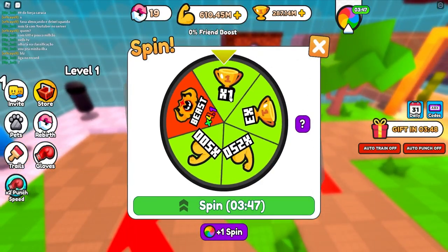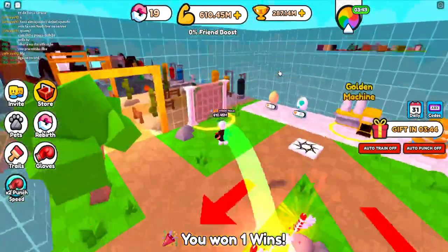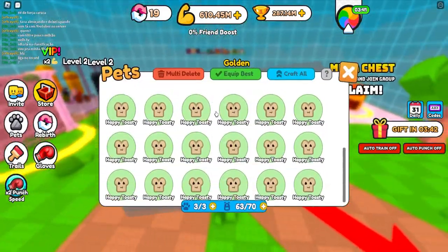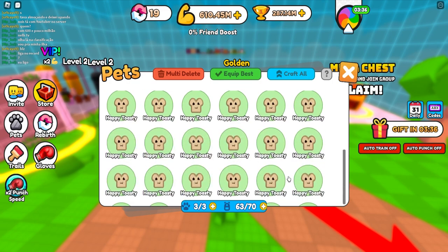You also have a wheel spin — I think that resets every couple of minutes. As you can see, it doesn't really give any good stuff. I also have the pet from the spin wheel — I actually just got it. Why can't I scroll all the way down? Did I delete the pet? I don't even know.